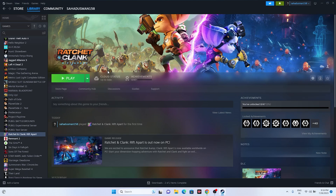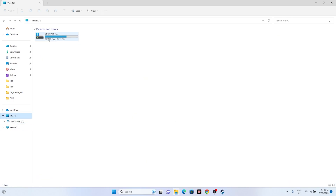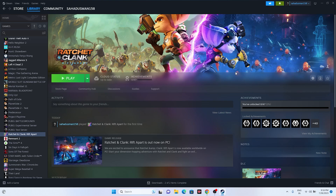The last resort is to uninstall and reinstall the game. Right-click the game in Steam, go to Manage, and uninstall. When reinstalling, make sure you install it on a different local disk — not the same one you uninstalled from. This step fixed many issues, including problems experienced with games like Back 4 Blood and Left 4 Dead 2.